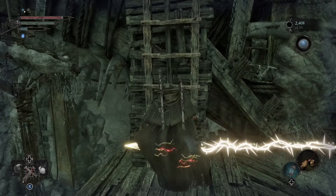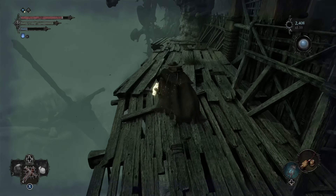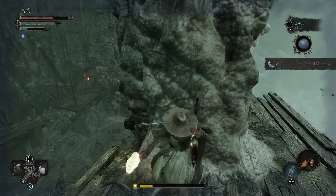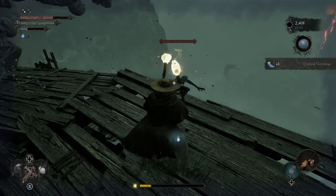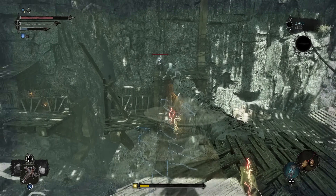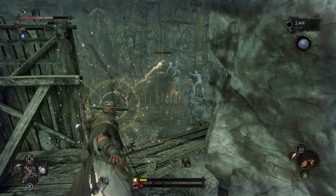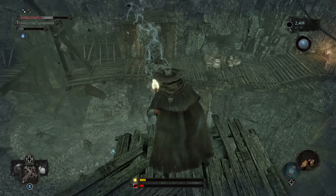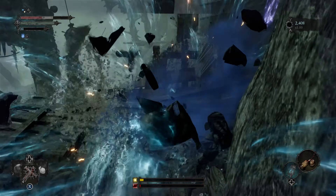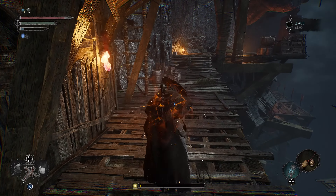We're gonna go up. I'm gonna run down to the end of this platform. Now we are going to snipe this guy out. After we take him out, we emerge from Umbral. After doing that, drop down, kick the plank, and get a heal off.